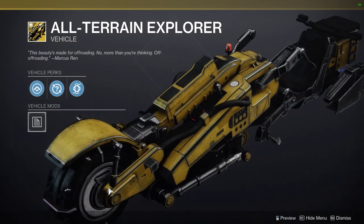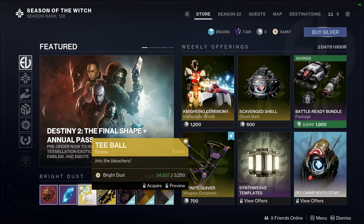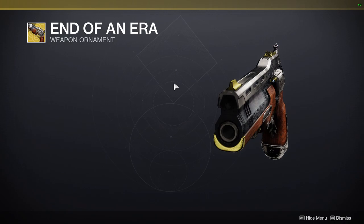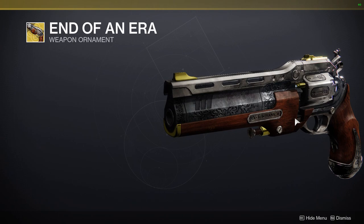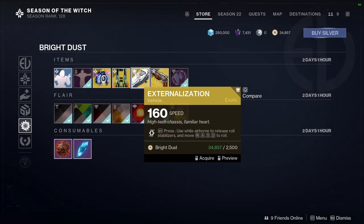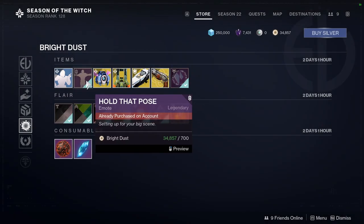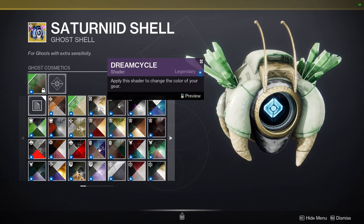We have Champion Entrance, All Terrain Explorer — honestly I wish the wheel moved when this emote played, that would have been funny. We have T-Ball. At the bottom we have End of an Era for the Last Word — it looks cool, I'll give it that, but I don't really use Last Word at all. I want it just because it looks cool and for the rare time I switch to it in PvP when I get mad. We have Externalization, which looks cool, Prong Corn, and the Saturnid Shell — I didn't even realize the little thing on it moved.